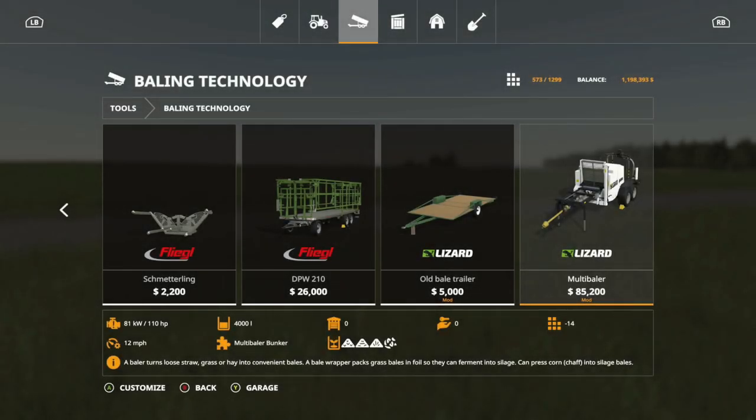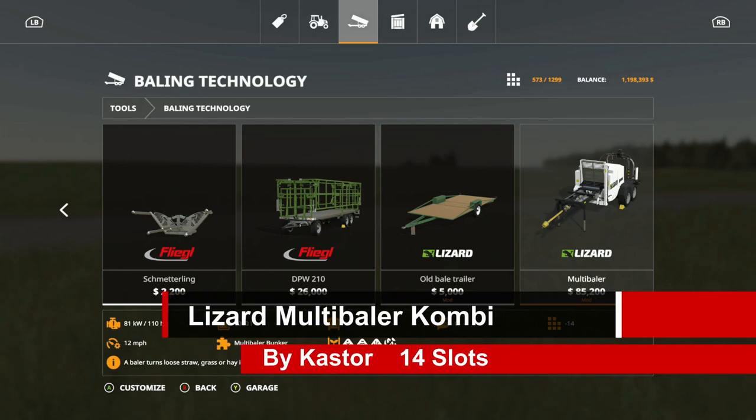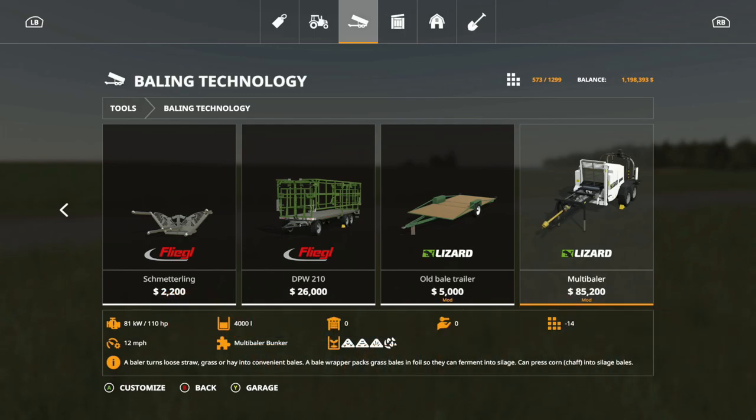The next mod is something really unique — the Lizard Multi-Baler Combine, which includes three things. Also made by Castor. This is 14 slots, holds up to 4,000 liters, and requires 110 horsepower. The baler turns loose straw, grass, or hay into convenient bales. A baler wrapper packs grass bales in foil so they can ferment into silage. This one can also press corn chaff into silage bales — very unique.